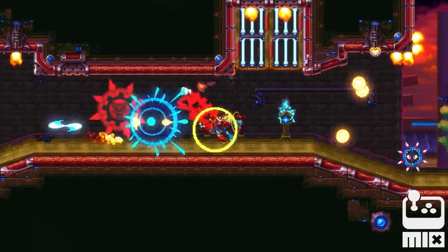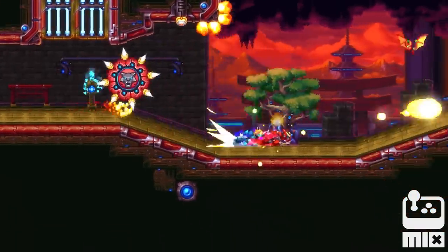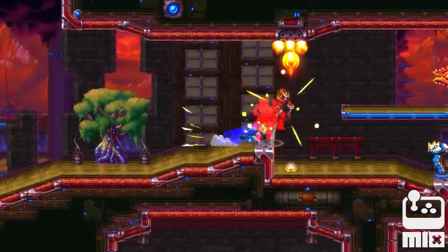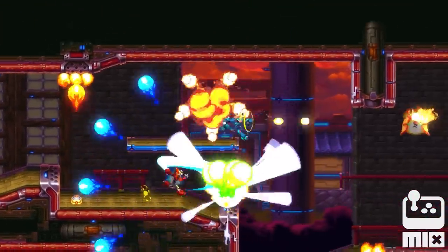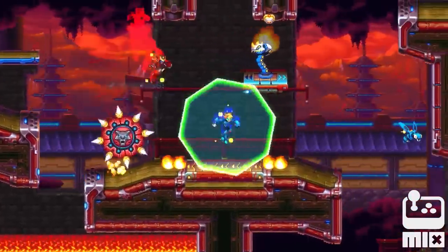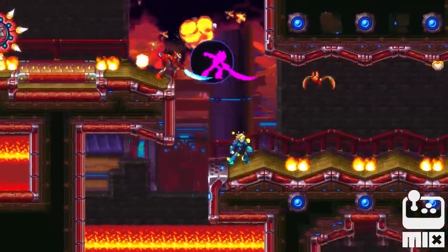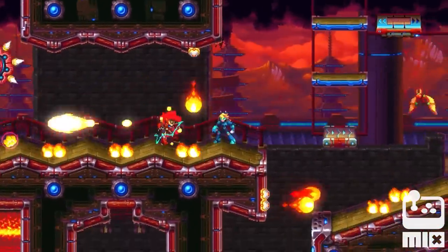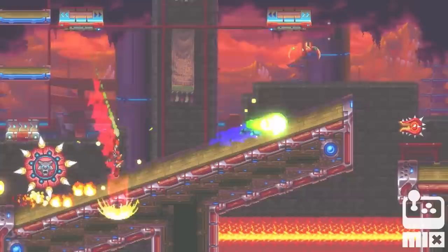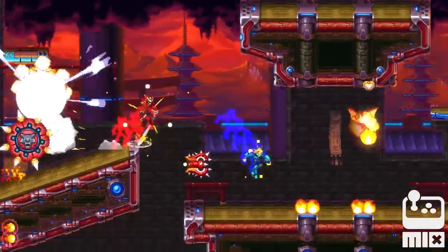All of this barely scratches the surface of how far 30XX has come in the two and a half years we've been in Early Access. We've added new characters you'll find during runs that encourage you to take stupid risks. We've added leaderboard challenges, boss rush, and seed racer modes. We've added new visibility options, new assist mode options that will fine-tune the game's difficulty and clock speed if you'd like a less bumpy ride — or more bumpy ride — and so, so much more.